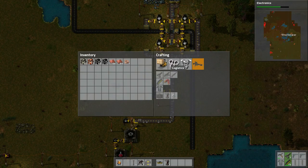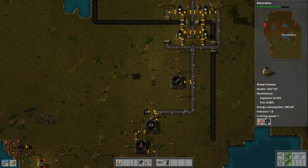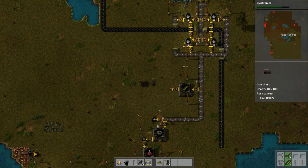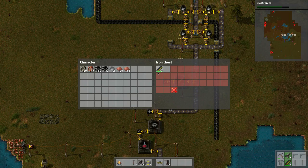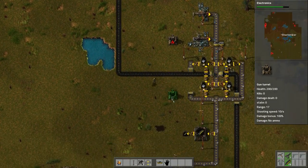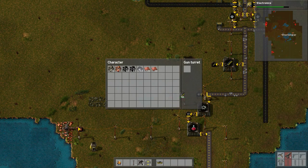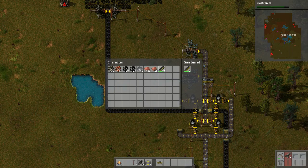It's not taking plates anymore, so we need another thing. More plates — oh, lots of plates, perfect. Let's empty that into another iron chest. Let's cap this at just a couple hundred. We need to place a couple of these turrets down here — they changed the look of the turrets which is kind of cool. Let's put one here, one here, and one down here.